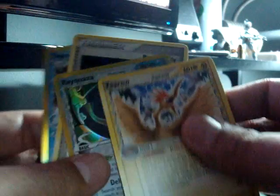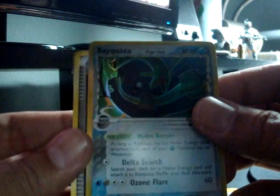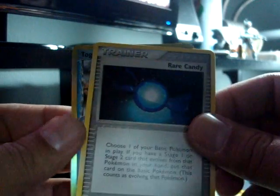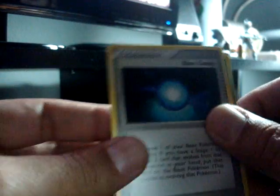But let's review. Got a Pharaoh — it's not a Holo. That Rayquaza, which is a really nice Holo, I like that a lot. Got Rare Candy. And a Torchic. Thanks for joining me, guys. See you next time.